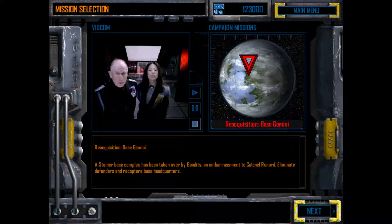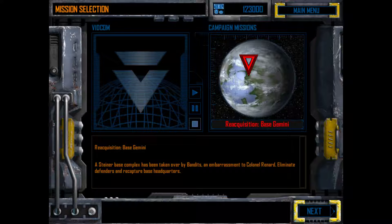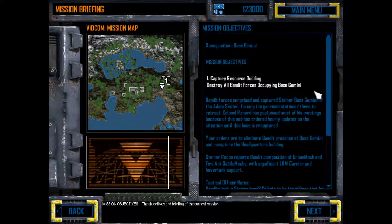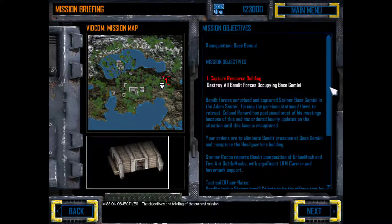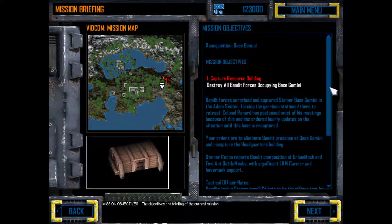Let's get on with it. The bandits have taken one of my outposts — I want it back. Your tactical officer will give you the specifics. Recapture the outpost, Commander; I want this over as soon as possible. So we are recapturing this outpost. Our orders are to handle this quietly. The bandits seem limited to short and medium range weapons, so remember to bring in some long-range mechs.